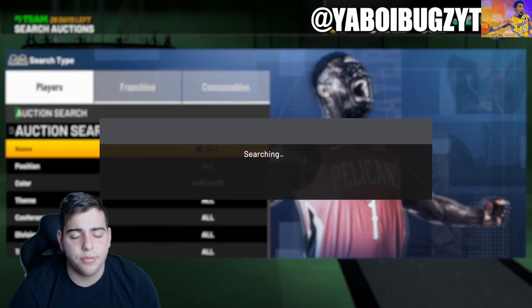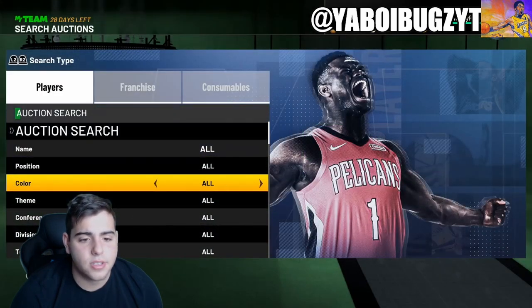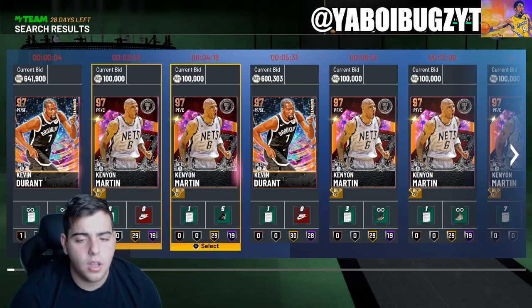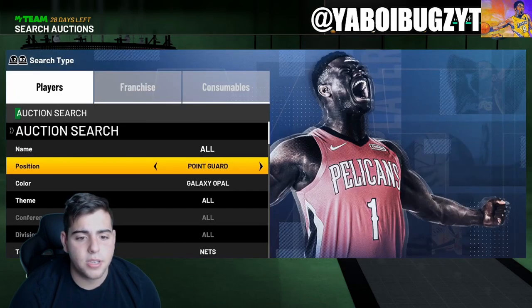Definitely amethyst — you're going to make a lot of MT off this card. So amethyst is definitely a great way to snipe. Next we got the Galaxy Opal Nets filter. We got Kevin Durant, Kenyon Martin, and James Harden on here. So this filter is by far one of the best filters in the game.